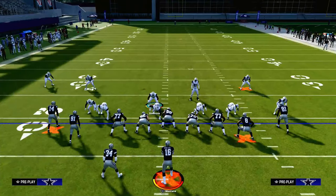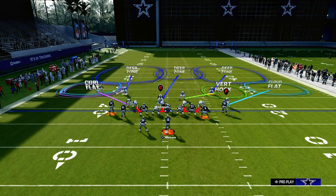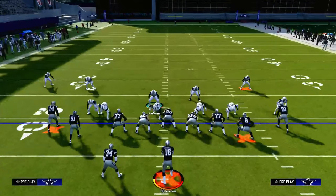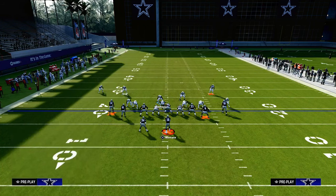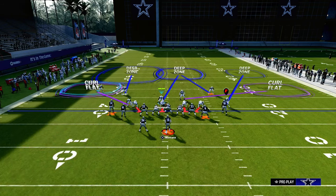Your defensive front looks somewhat like this. That curl flat is going to take away underneath flat routes, such as a running back table route, a drag route, stuff like that. The wide side — whether you use a curl flat to that linebacker, a vertical hook, whatever coverage — you're going to be able to play pretty good defense. I generally tell people you want to roll into the short side: outside quarter that corner, inside third that safety, and then either leave the linebacker in the yellow zone or drop him in a curl flat to defend flat routes.